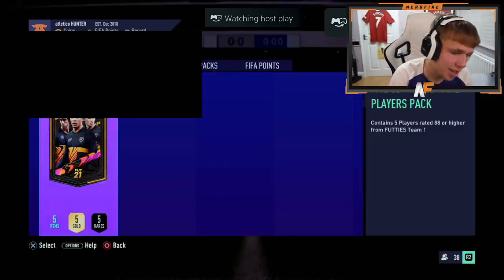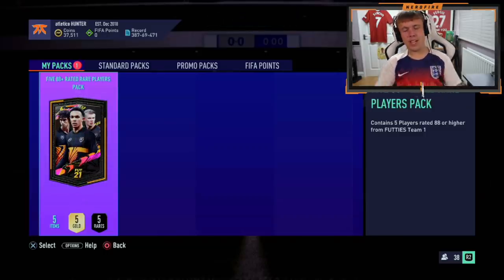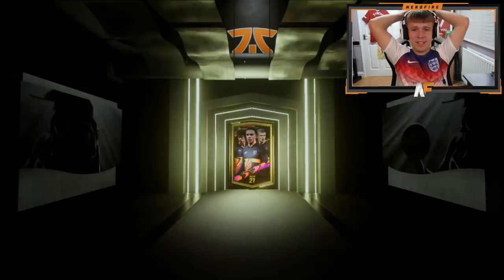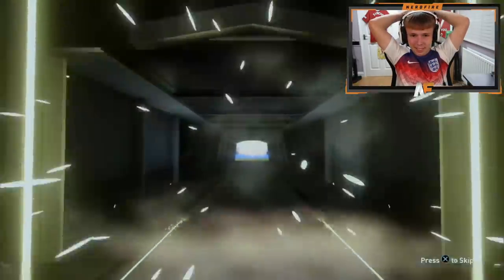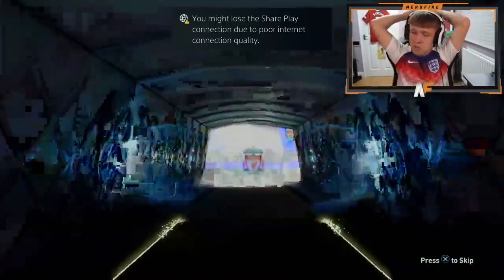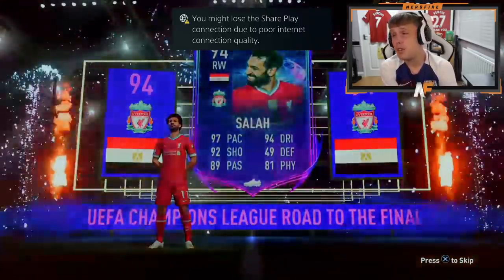Mr. Bobby in the house — number nine. Come on, EA Sports! Team of the Year tunnel, I just want to see one. Nope — that's a Road to the Final. It's Salah though — 94 Salah. Not too bad in terms of the start of that pack. Oh no — have we DC'd? I think we've DC'd there. That's not great.